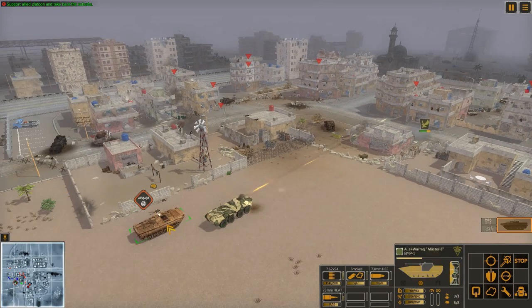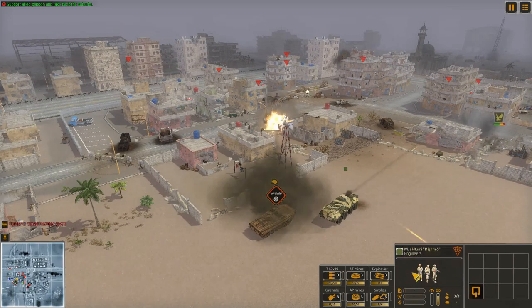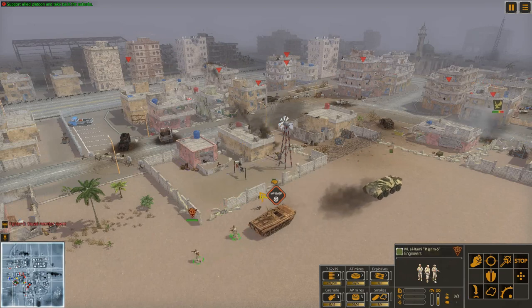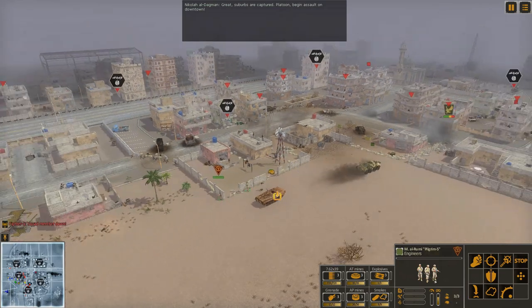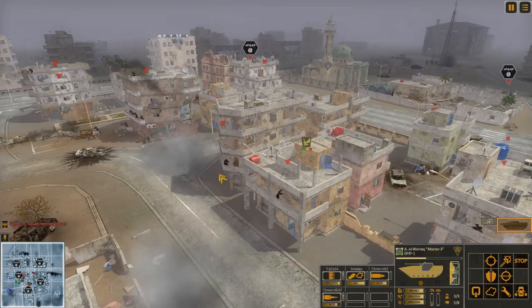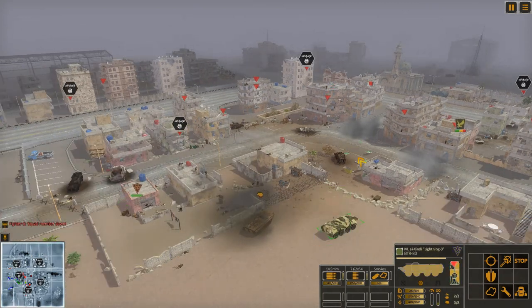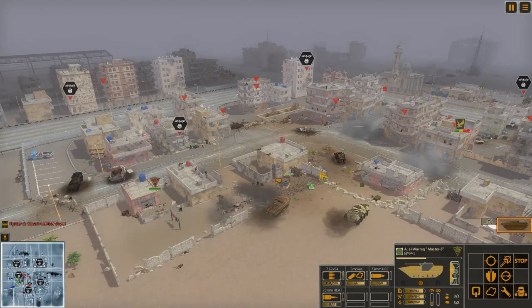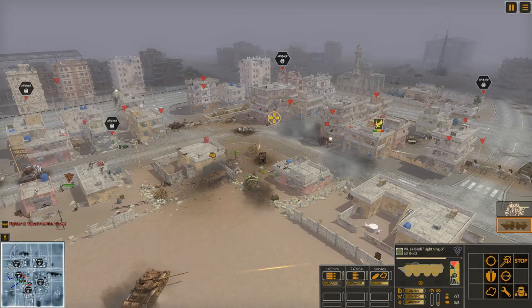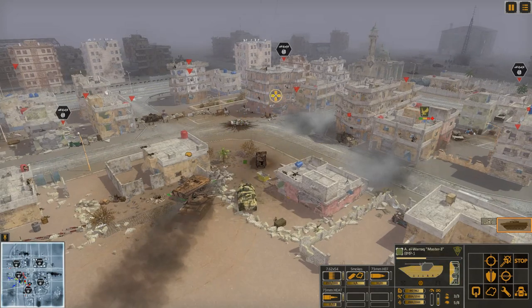Very important to get into that area and also to get a unit — just the engineers — into this area to control the ISIS area. Suburbs captured, that is good. Our assault squad is going into this building and it's not going to be easy; there are ISIS fighters everywhere. I want to move these vehicles up but we don't want to get them too close to the front lines because they could come under AT gun fire or RPG fire.